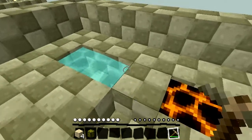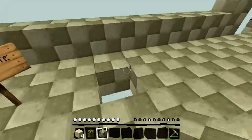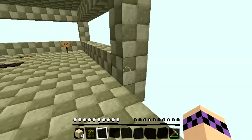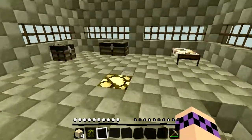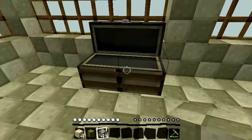That was a bad idea — I forgot, there's nothing underneath here. So we're just going to put that back. How is this going to work? I need to make another platform. Maybe I can put the platform on this side. Yeah, okay, we'll do that. I'm going to get some cobblestone and we'll just do that. Hi cobblestone, let's go.